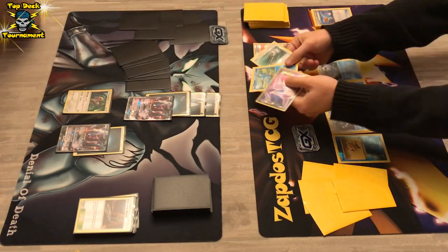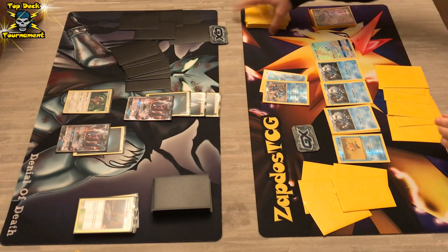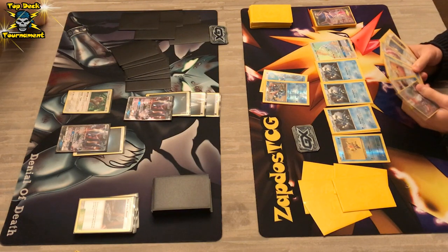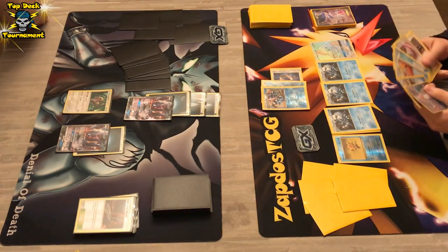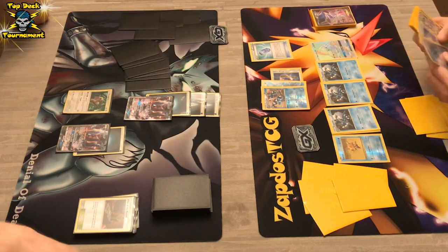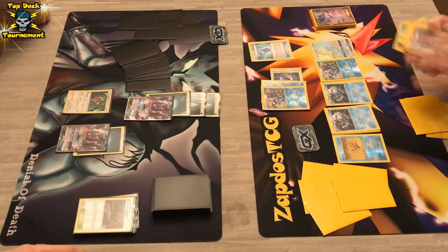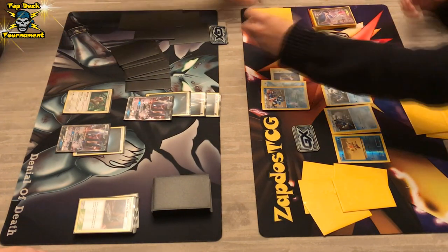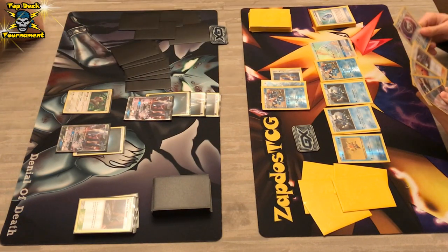We see Sycamore, and the Espeon EX goes into the discard. Then a Choice Band, which means Moonlight Slash gets up to 110 damage. Also Evo Soda — he's gonna grab a Greninja with that Evo Soda, so he has backup. Maybe next turn we're gonna see a Greninja Break. There's also Timer Ball — will it work? He's only running one Timer Ball — two hits! How is that even possible?